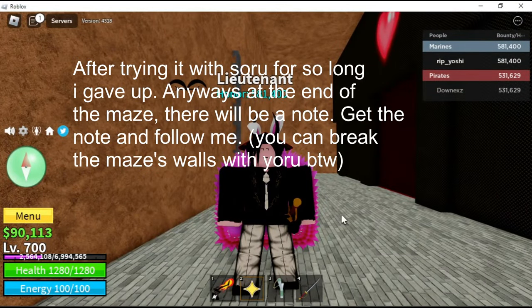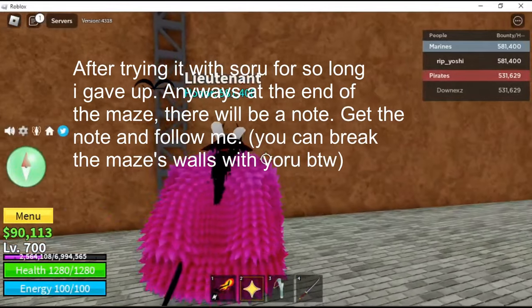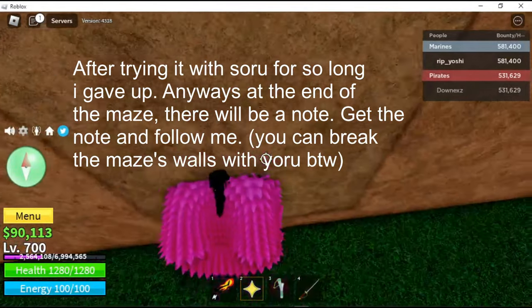After trying it with Soru for so long I gave up. Anyways, at the end of the maze there will be a note — get the note and follow me. You can break the maze's walls with Yuru, by the way.